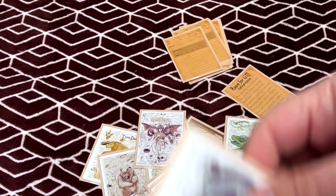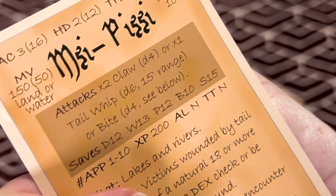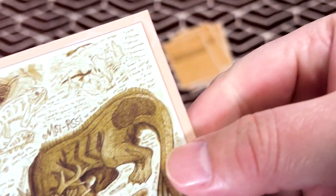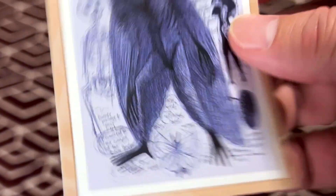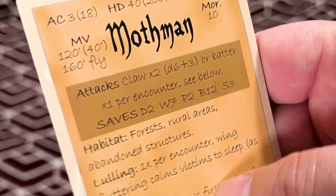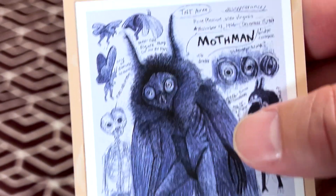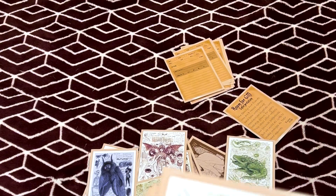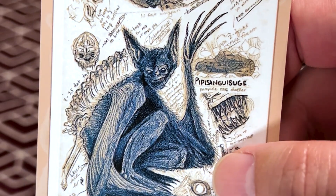The Jersey Devil. Krampus — I cannot even pronounce that, I'm not even going to attempt it. Mothman — I love the artwork on Mothman. This is very similar: the Merry Mushroom just released a book of monsters, a monster manual of creatures from folklore, which I have as well. I might do a review on that.